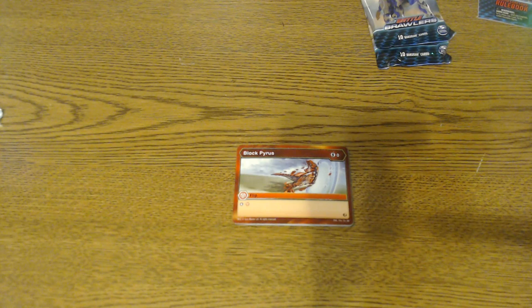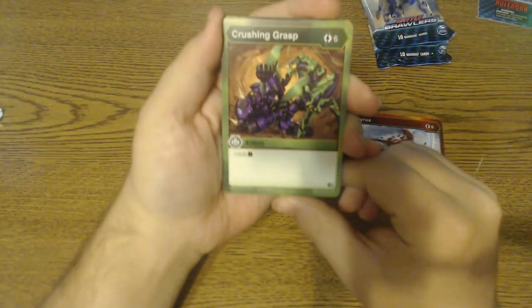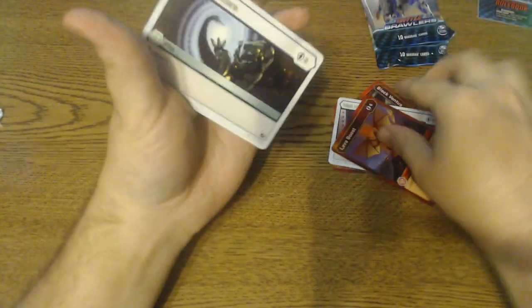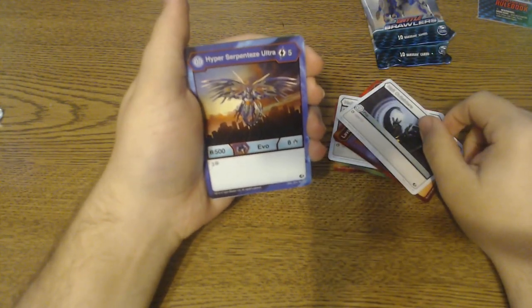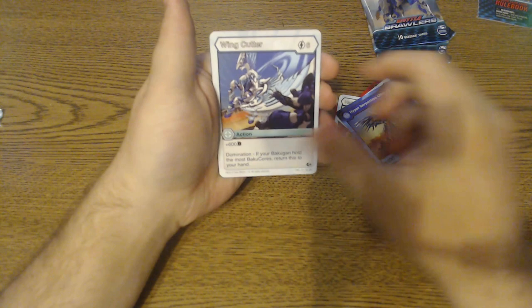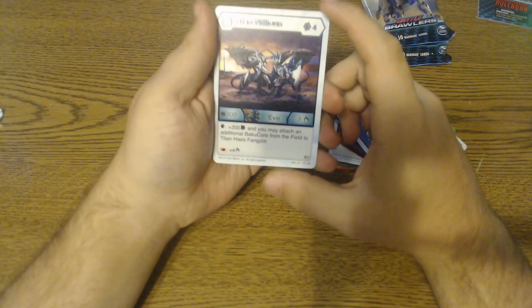I guess now you guys can see my tripod shadow. First pack — we got Blocked Pyrus, Crushing Grasp, Block Ventus, Halt Chaos, Lava Boost, Halt Outsiders, Hyper Serpentese Ultra, Wing Cutter, and Titan Nilius. That's a really nice pull — that's our AR rare. And then we have a Ventus Moonbeam as our Hex rare.